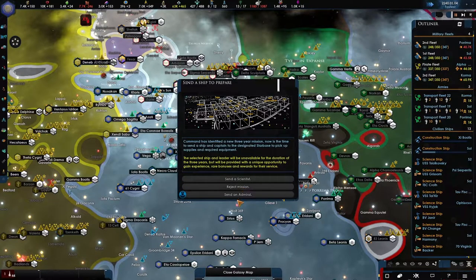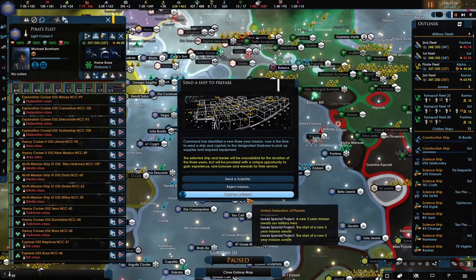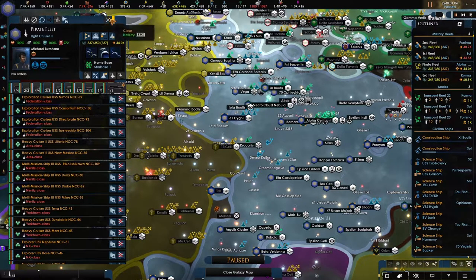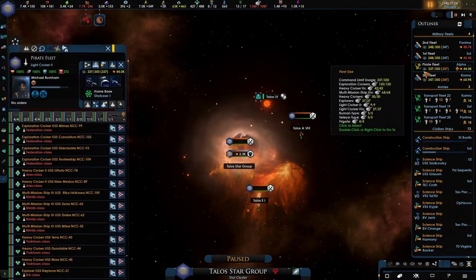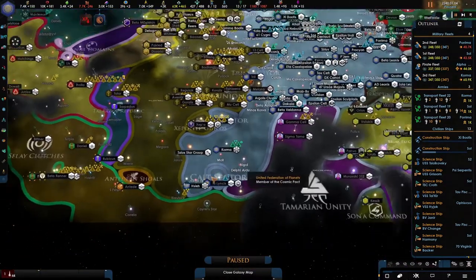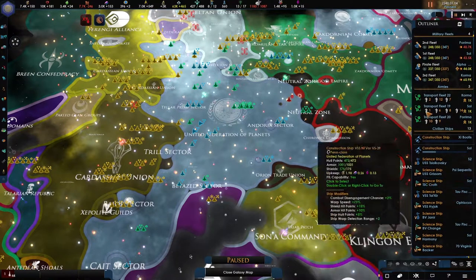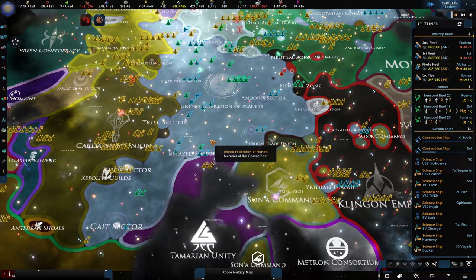Can we send an admiral? I think we could — sure. Research that project, there we go. We'll wait for the rest of the science ships. These are all done, and in case we're being attacked by a foreign power we can also defend ourselves.